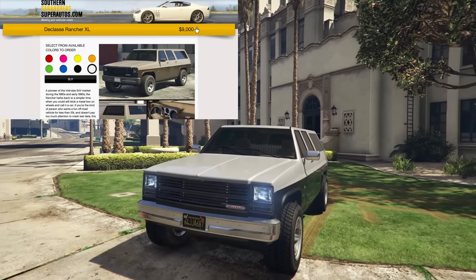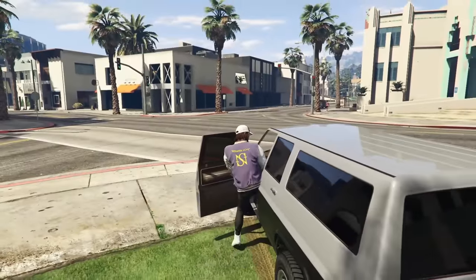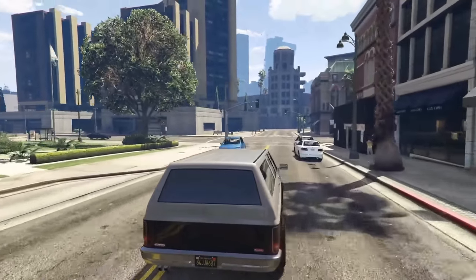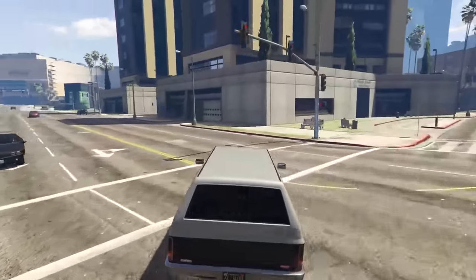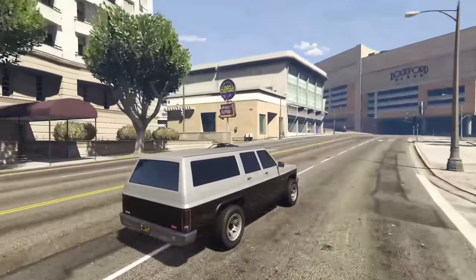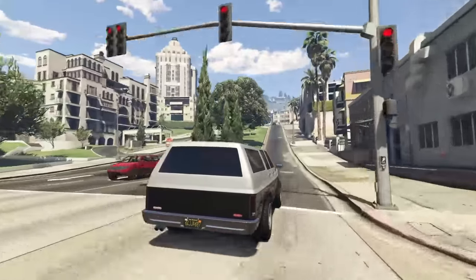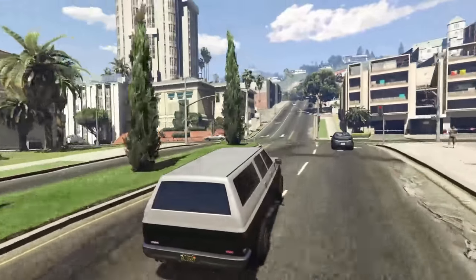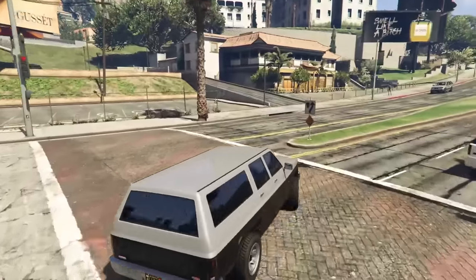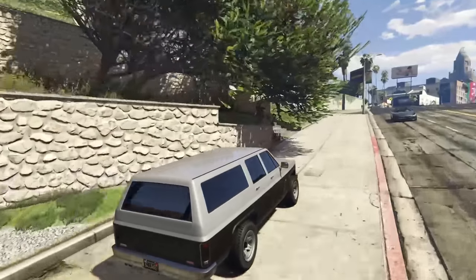Next up is the Declassi Rancher XL, going for $9,000 from Southern San Andreas Super Autos or stealable off the street. The Rancher XL is a pretty good off-road vehicle — it's quick, the acceleration is decent for a $9,000 vehicle, and it handles relatively well for a big truck with a decent top speed. It's actually a personal favorite of mine for off-roading in GTA Online. Worst case, you're only down $9,000.